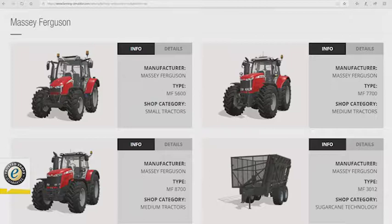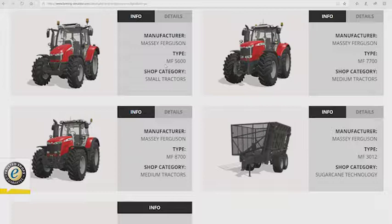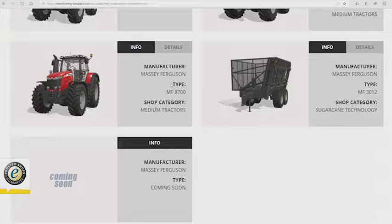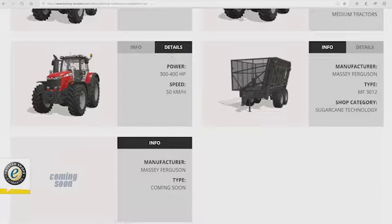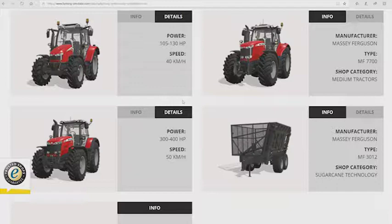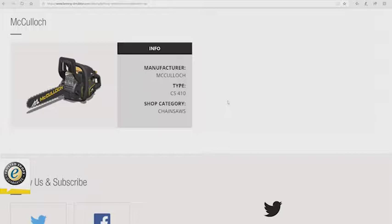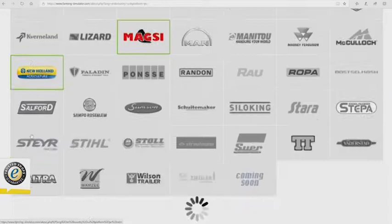Massey Ferguson — we have the MF5600, which we have not seen before. It's a small tractor with 105 up to 130 horsepower and a top speed of 40 kilometers per hour. We also have the MF8700, a medium tractor with options of 300 up to 400 horsepower and a top speed of 50 kilometers per hour. McCulloch — nothing new, just the chainsaw.